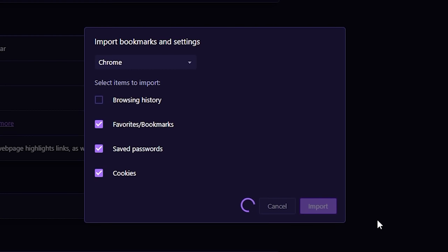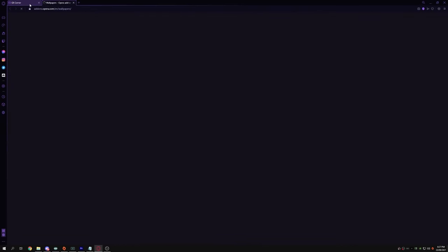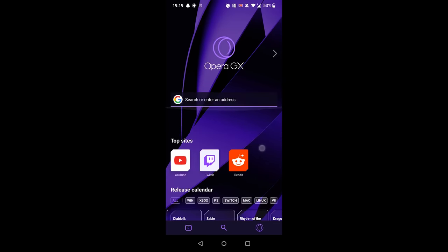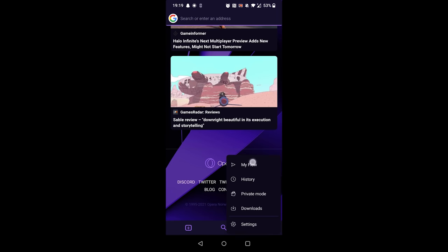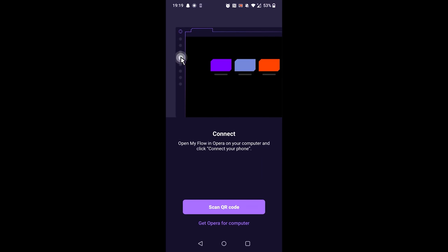Once you're on GX, the customization is also great. Here I'm using a cool animated wallpaper which I found by going to the wallpaper section from the easy setup. If you need a browser for your phone, GX is also available there. And using the flow feature, you can send files, videos, links, and notes between browsers in a single click.